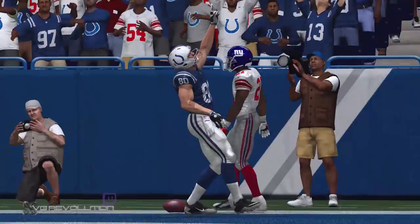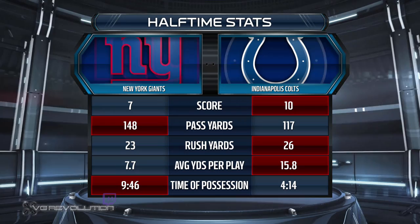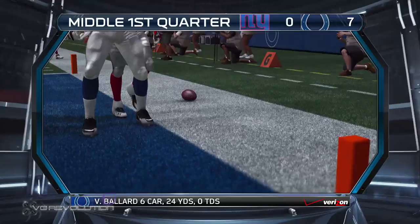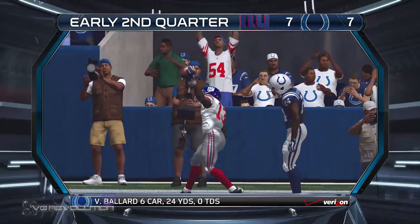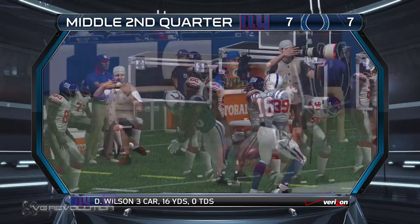Welcome to the Verizon Halftime Report — let's take a look back at the first half. Both teams have arguably played well enough to be leading at this point, but you see the score and realize this one may come down to the wire. Highlights: midway through the first, the Colts strike first. Early in the second quarter, a 23-yard gain sets up another touchdown — we're tied at seven. Midway through the second, Rodgers the target, brought down at the 33. That'll do it — back down to the field for the second half.